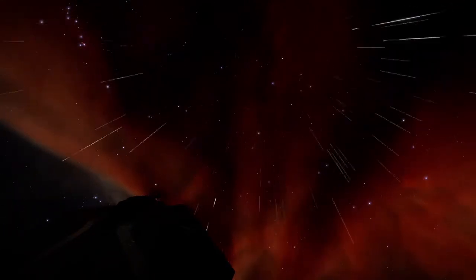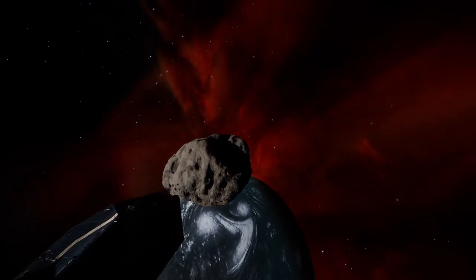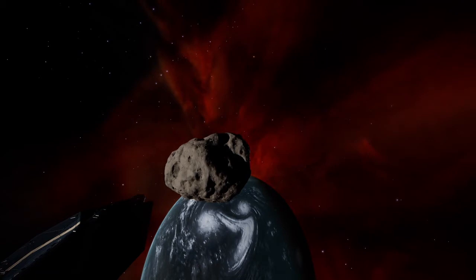There is actually one inhabited station out here in the Crescent Nebula, and it's called Medusa's Rock. The view of Medusa's Rock and the nebula is just absolutely stunning and definitely worth coming out here and taking in. Love the view of the asteroid and just the amazing nebula off in the background — just a stunning view, and I'm very pleased I've managed to work my way out here.